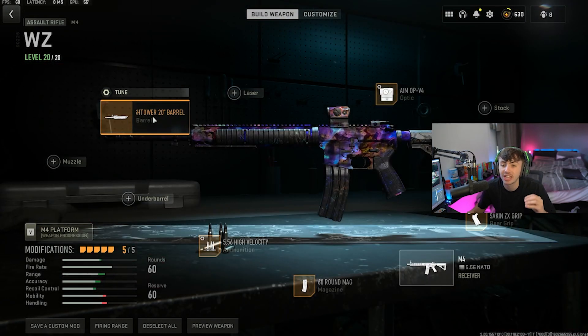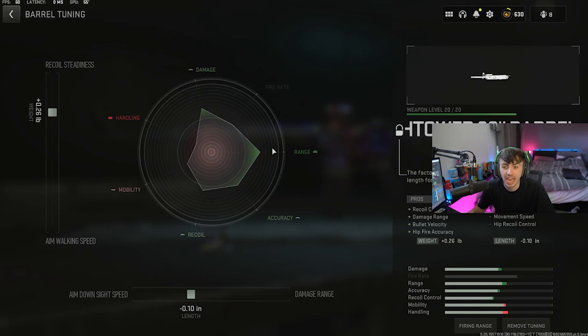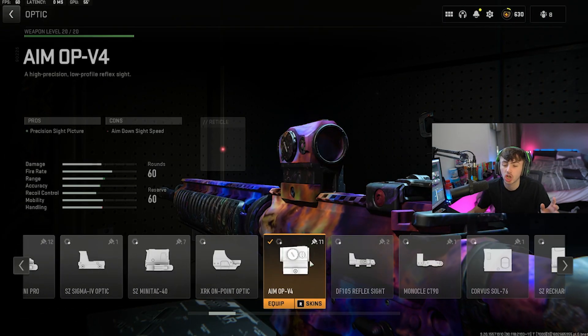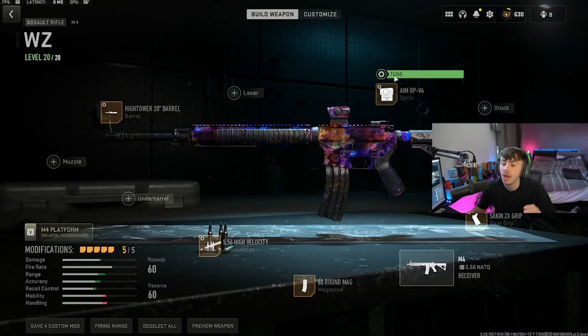For the M4, we're going for the Hightower 20-inch barrel, tuned up to 0.26 towards recoil steadiness and 0.10 towards ADS speed. For the optic, I'm going with the Aim OP-V4, but you can use whichever optic you prefer for ARs and longer range guns. The tune on that is down to 3 towards ADS and up to 0.05 towards far.